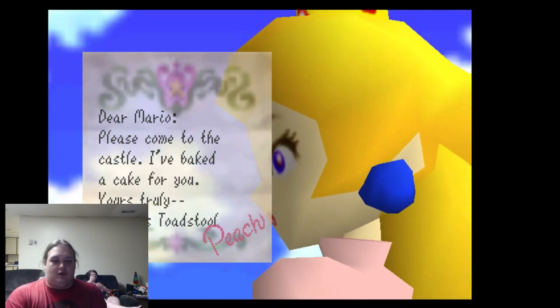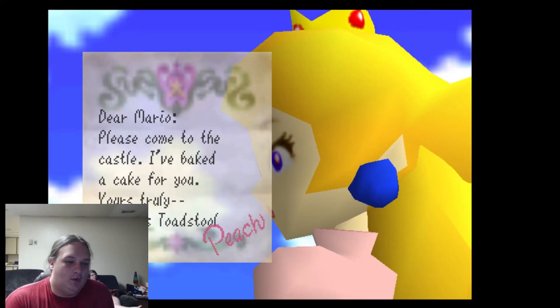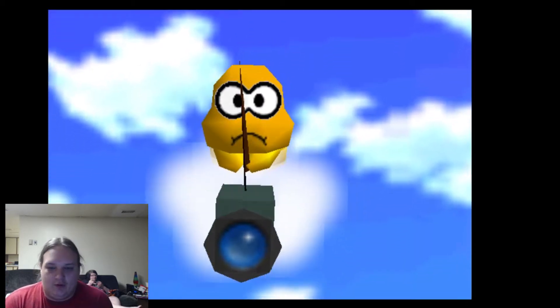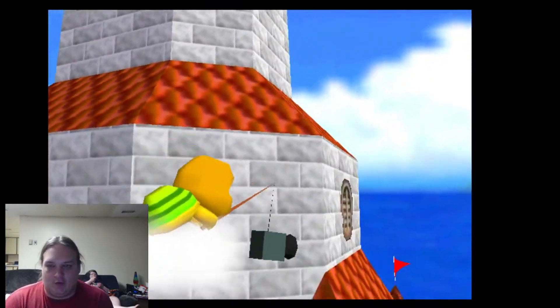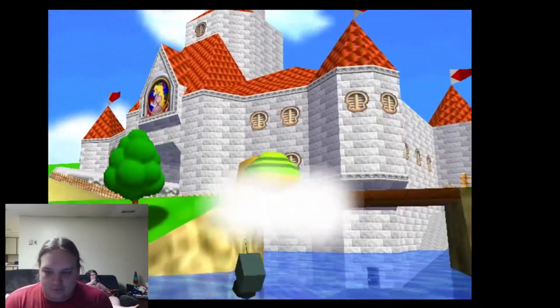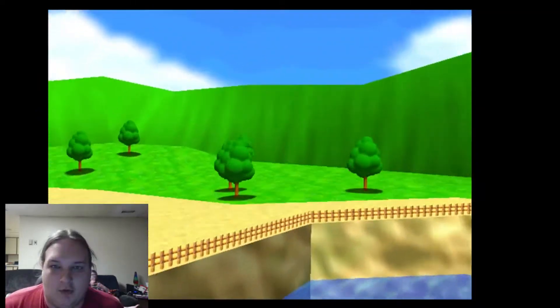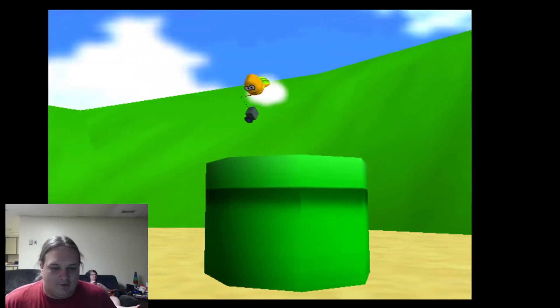Mario A is just my practice spot. I've played this game before and I've beaten this game a couple times, years ago. Fun fact: this is the first game in which Princess Toadstool is known as Peach. The Japanese would call her Peach all this time, but it's just sprung on us in Super Mario 64 — her name is Peach. Makes sense, I guess. It makes us think that she's not a mushroom or something. Let's not think about that.